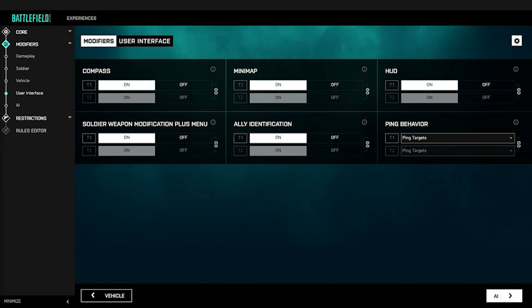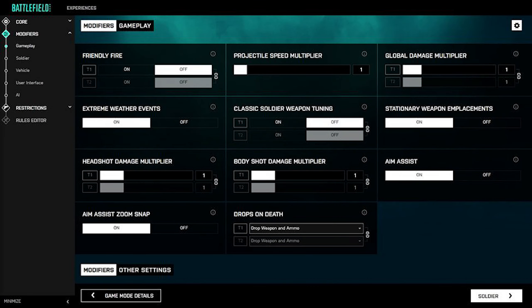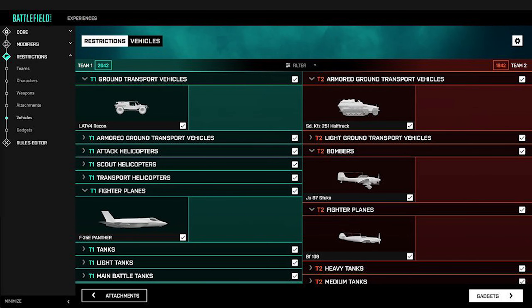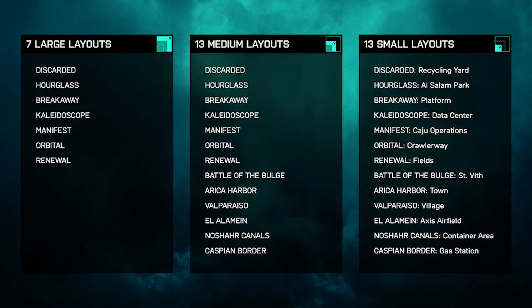But hopefully eventually you can at least jump on those maps and put down some things to really customize them — not necessarily a full terrain editor, but just be able to place down objects, buildings, maybe even some vegetation, so you can really customize the map itself.